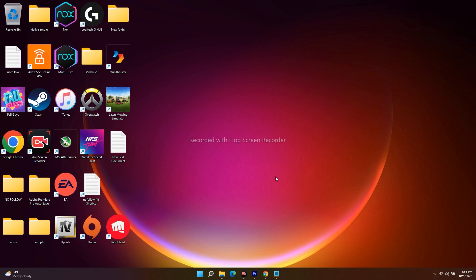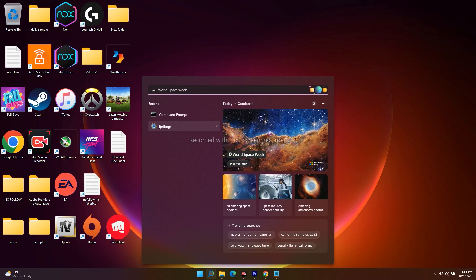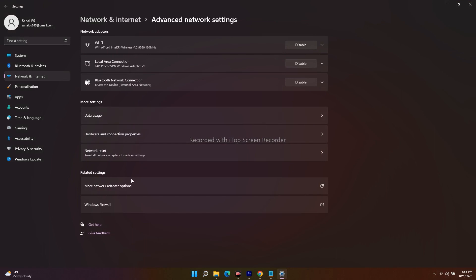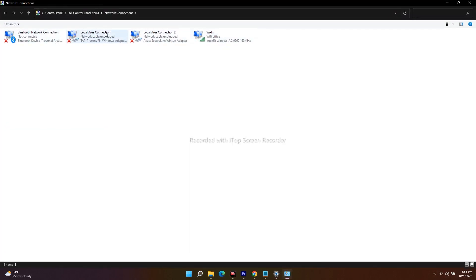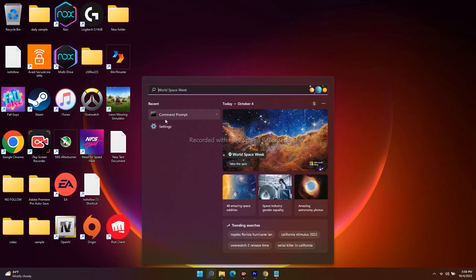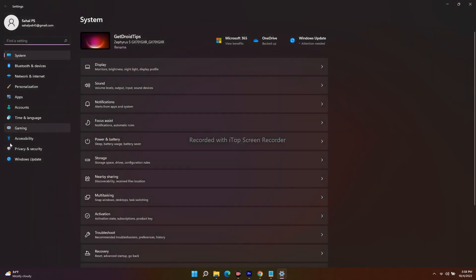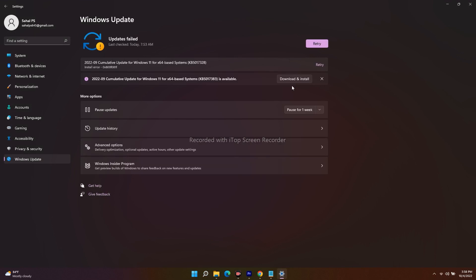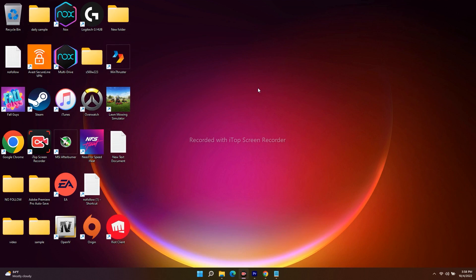Even after trying that, if it's still not working, try using an Ethernet connection — this is very important. In some cases this has worked for users, so connect via Ethernet if you have one available. Finally, update your Windows: go to Settings, click on Windows Update, and install any available updates. For example, the cumulative update KB5017383 for Windows 11 x64 may be available — download and install it, and the issue should be fixed.